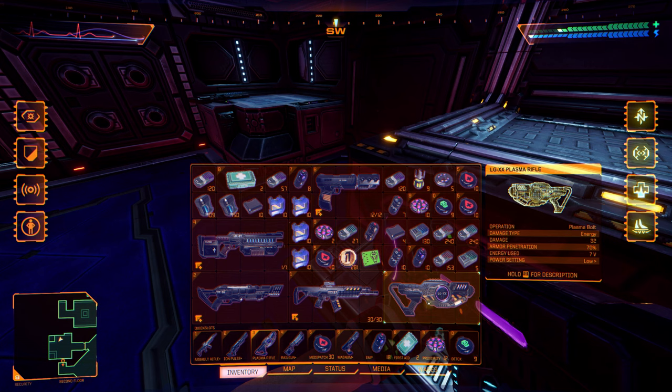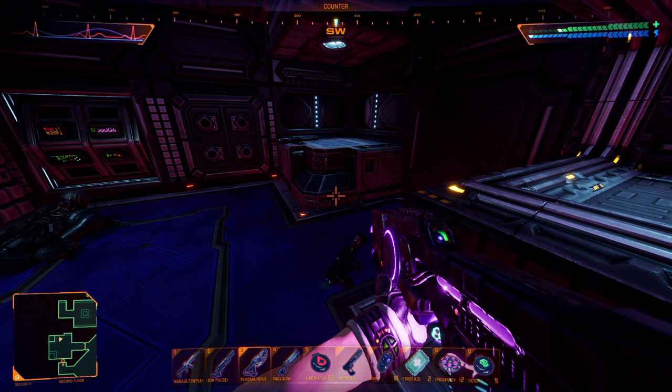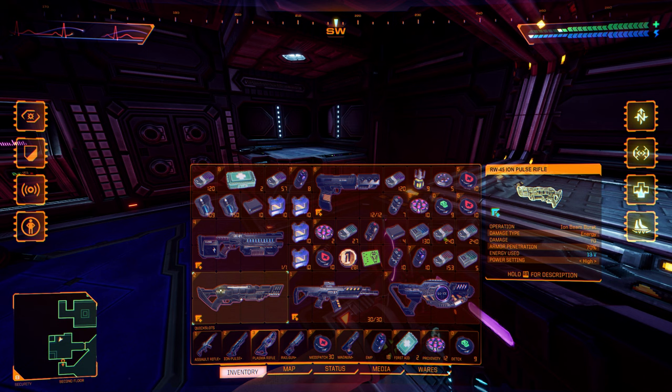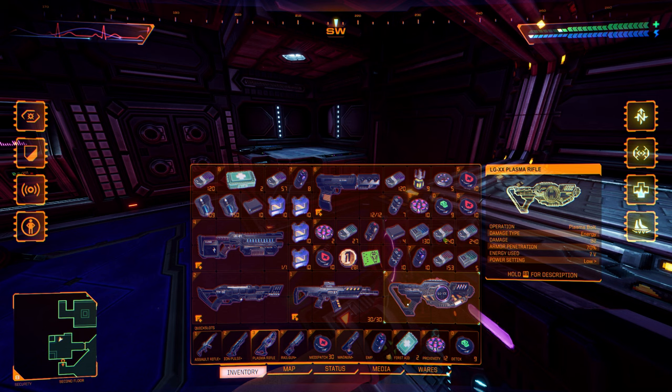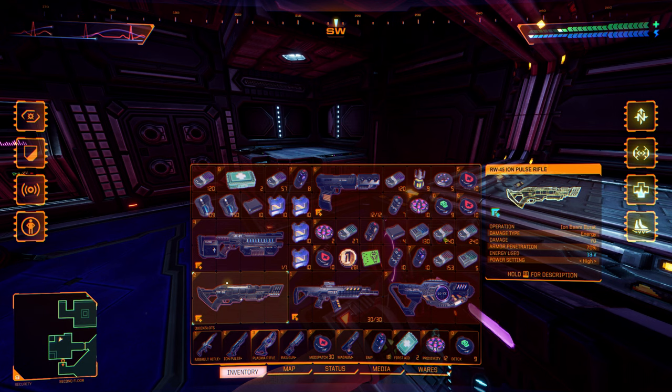And now operation plasma bolt — 32 damage versus 70. So it acts as an energy rifle as well. It's got either a low power setting or the plasma core. Seven volts for 32 damage — so it's actually not as efficient as the iron pulse rifle if you just use it as an energy thing. But it's got 300 damage, so it's basically a rail gun.